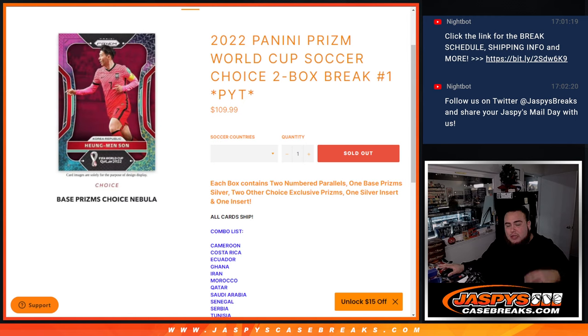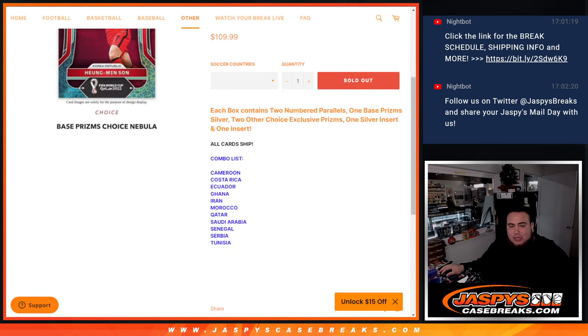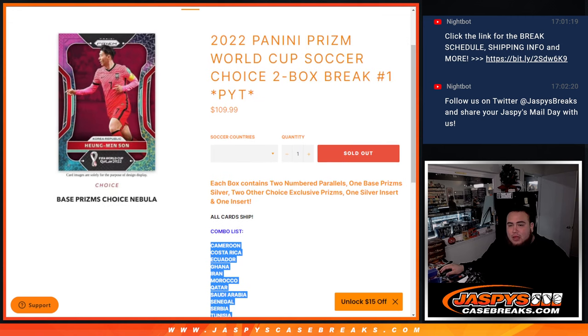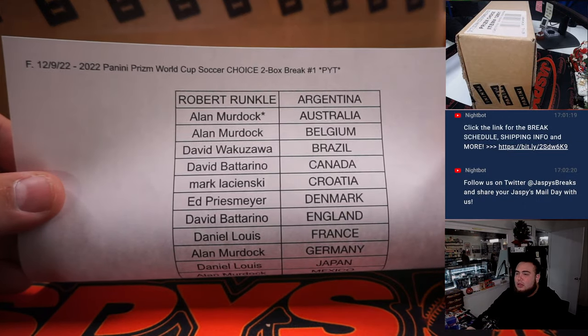Autographs aren't guaranteed in every box, but we did do a case break on the personal side — it seems like it could be 12 to 13, a little over 10, so more than half of the case should have some autos, which is great. It uses the same combo list as the Prism World Cup Soccer hobby boxes, so whoever has a combo list will get those teams. It is a fresh case for you guys, so let's rock and roll.